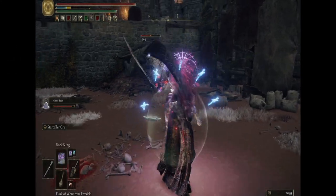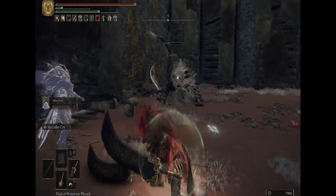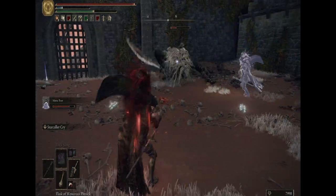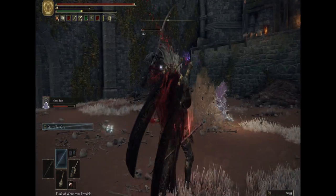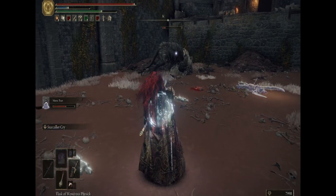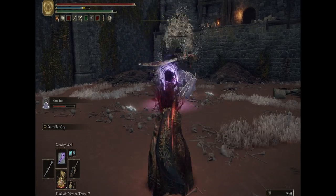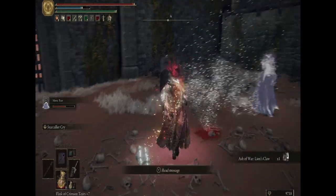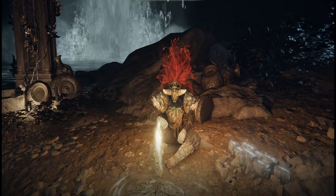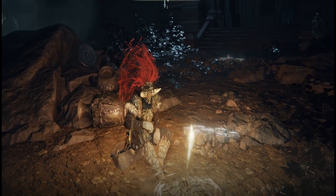Some final thoughts before I wrap it up: definitely lean on that weapon art Starcaller's Cry. This is an extremely powerful Ash of War and will get you through most situations - and it was literally just buffed to come out quicker. If you find yourself in a predicament, this is what you fall back on. I feel like most classes in this game are better off with one specific focus, but this is a viable all-around build covering both melee and spells. Definitely try some of the other weapons mentioned, swap around the armor, and let me know if you have any questions or comments down below. Hit the like button - I'll see you in the next one!